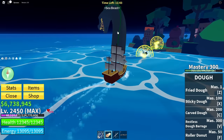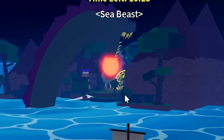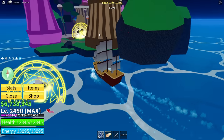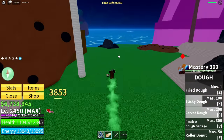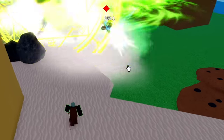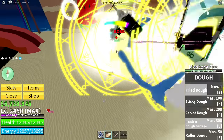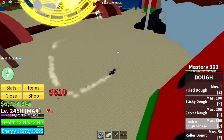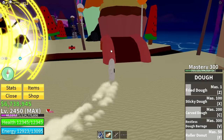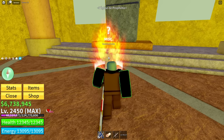Moving on to the second island — a sea beast just spawned! Oh my gosh, I got stuck. Is the sea beast helping us? We beat island three, now it's time for the fourth island. Using Carved Dough and then Restless Dough Barrage — which is just insanely overpowered. We're just bullying him right now. The boss is spawning in — using Restless Dough Barrage on him. We're literally destroying him, this is not fair. I'm just rolling around while the Buddhas do all the work.